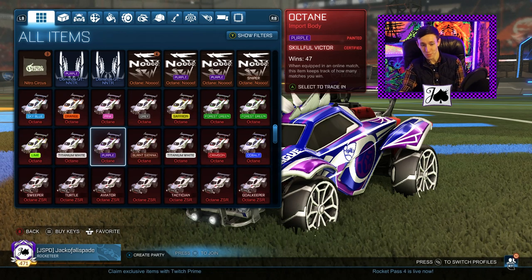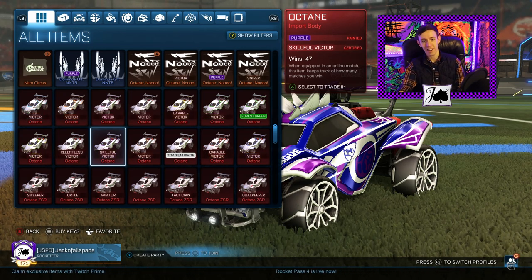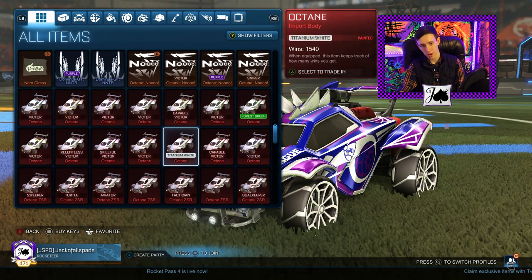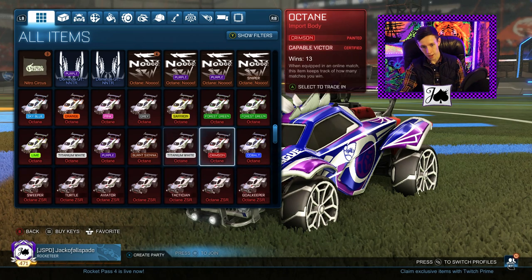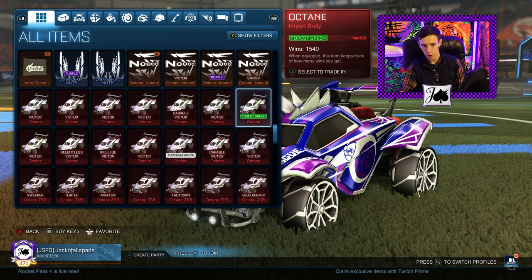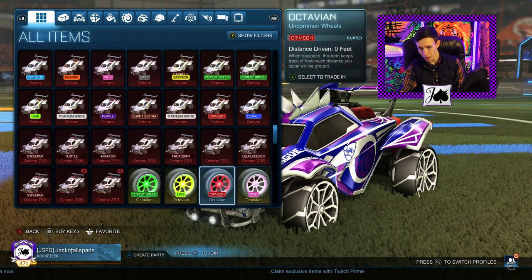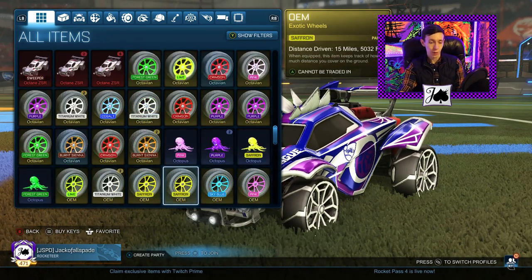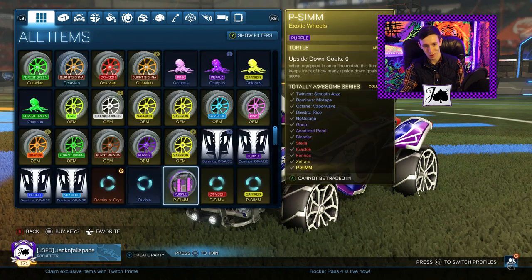Got some Nippers. Here's my Octane set — we got the full Victor Octane set, which is something I was working on about a month and a half ago. I was very happy about getting that together. I guess we got an extra White Octane and an extra Forest Green Octane right now, if either of those want to be sold.